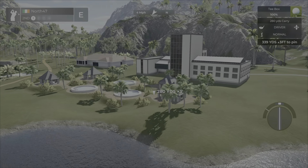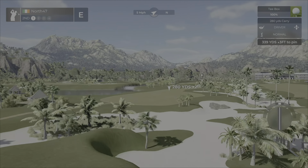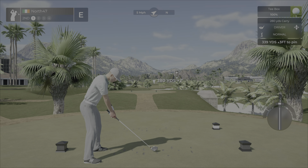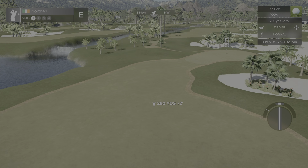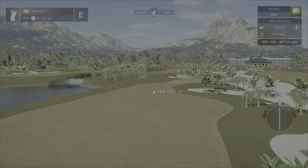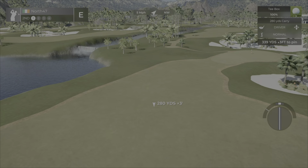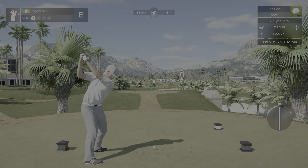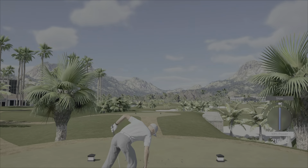Hole number two, another par four, measuring 339 yards, up three feet. Wind dropping right down to four miles per hour. Nice big elevated tee box with a retaining wall. And yeah, this must be one of the other complexes — a few little swimming pools, or you can take a splash in the lake. Very nice.